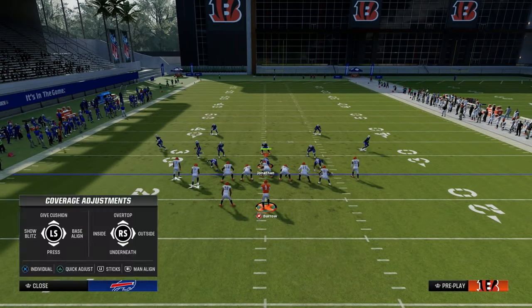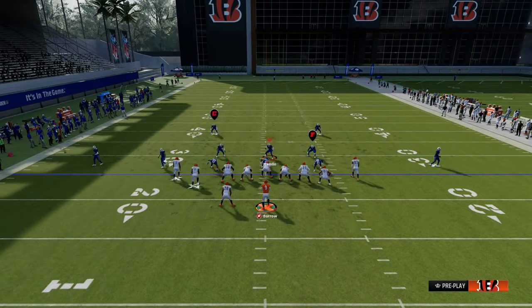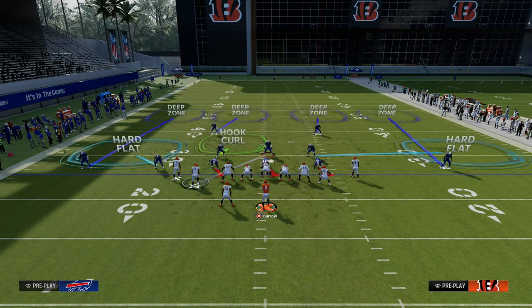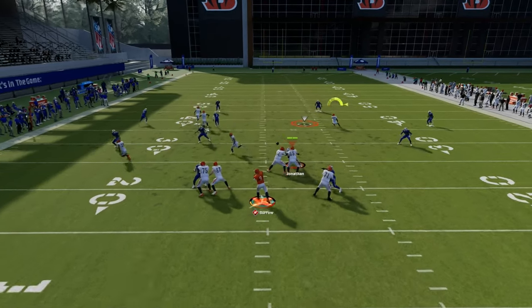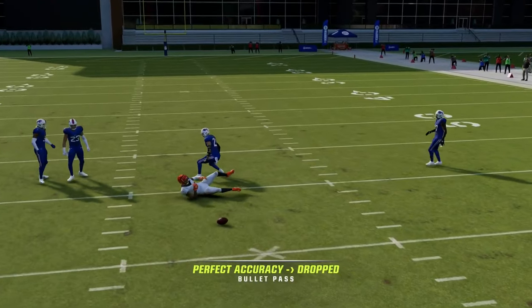The one thing they can do to cover the corner route is to user it. So if they're going to user it to take this away, then you're going to be able to check down to this backside dig over the middle.